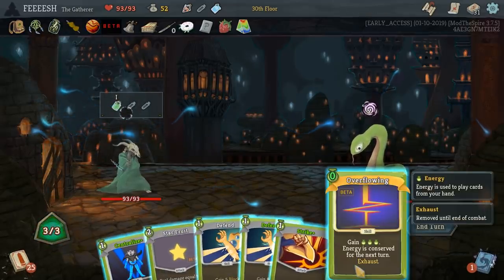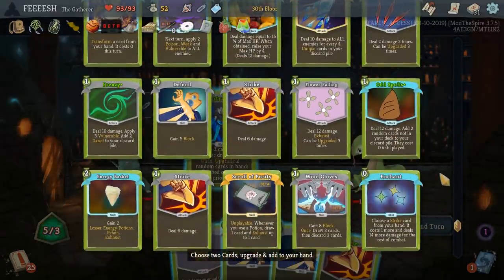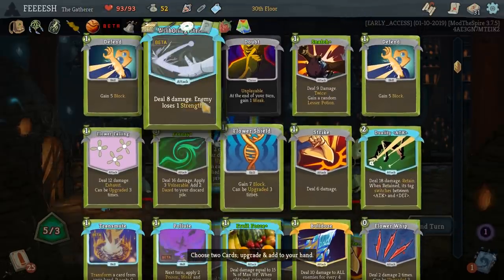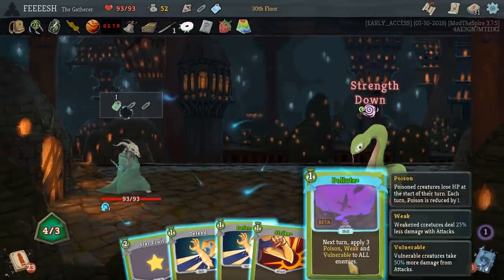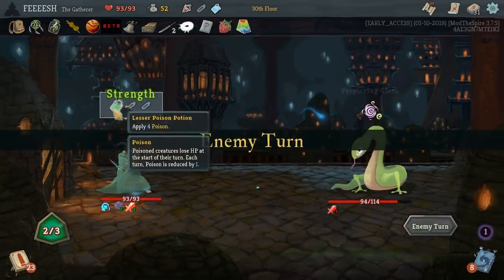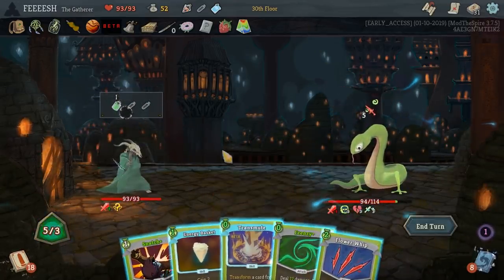Let's grab Frenzy just because it's cheap and high damage-ish. Overflowing: gain energy, energy is conserved for the next turn. Heck yeah! Let's upgrade some cards. So what do we upgrade? Pollute's pretty good. Withering Strike though, I gotta test this — it looks like yeah, it's just a permanent effect. That is absurdly powerful. Hot dog. So you could actually run a Strength down run if you really felt like it.